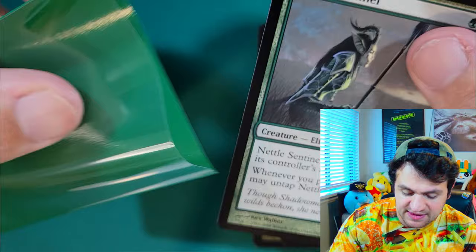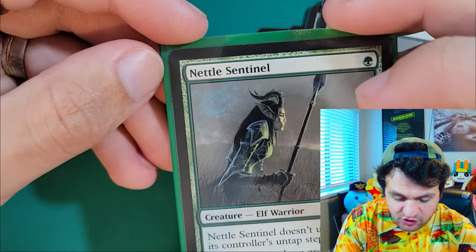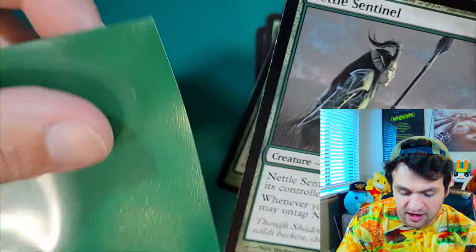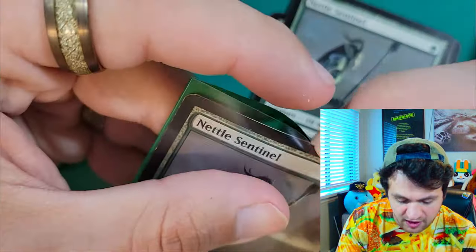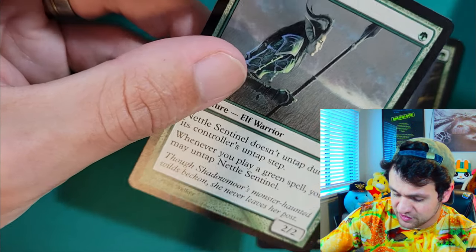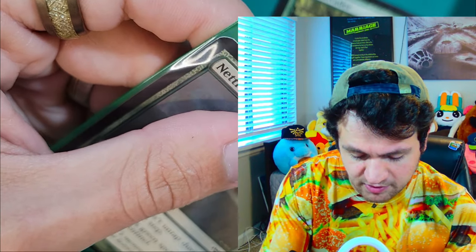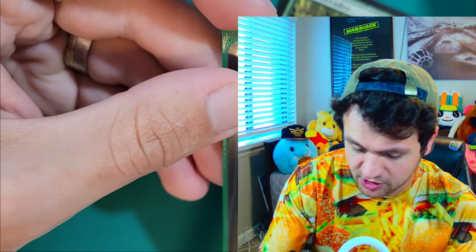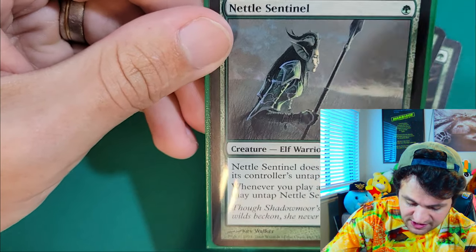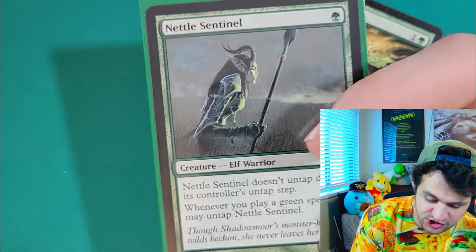We have three Nettle Sentinels. Nettle Sentinel doesn't untap during its controller's untap step, but whenever you play a green spell it does untap — whether it's your opponent's turn or your turn. This card can combo off a little bit. It is a 2/2 so it does work with Savage Swipe. I think like every creature in this deck is a 2/2 except for Slhani Ledgewalker, but Slhani Ledgewalker is also extremely elusive so it doesn't matter. We're playing three of these.